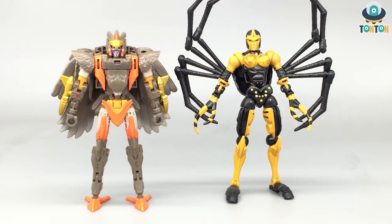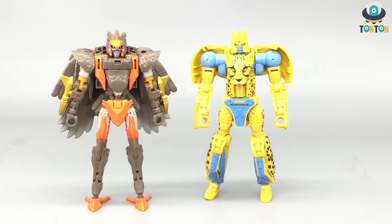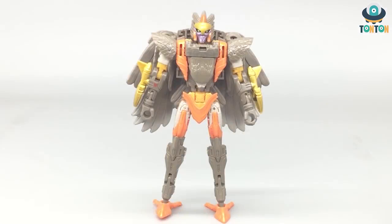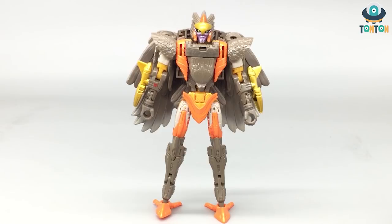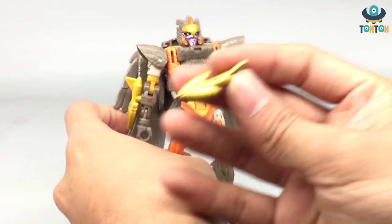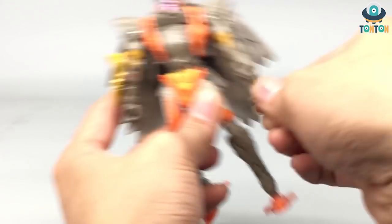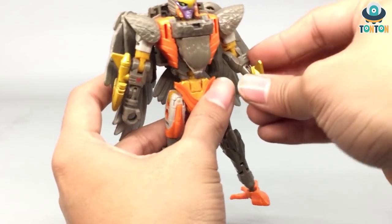Here's the size comparison between Air Razor and Black Arachnia in robot mode. Black Arachnia might look a little taller, but they're at the same height — she just looks taller because of her slim body design. They look great together. Bringing in Cheetor, they still look great as a team. For accessories, she doesn't come with much except for two golden arrows. You can plug them onto her thighs or her arms to hold.